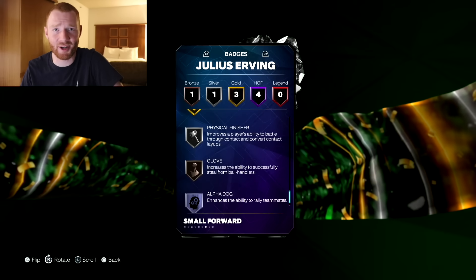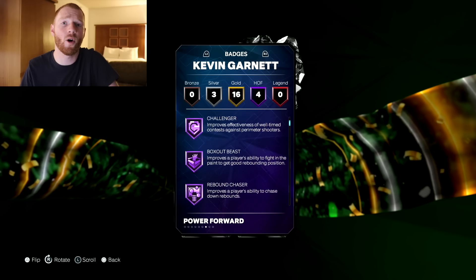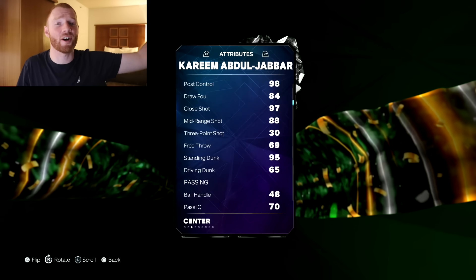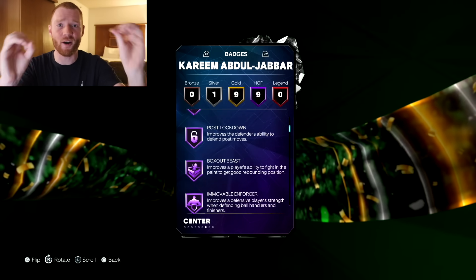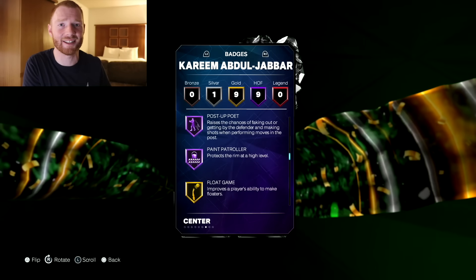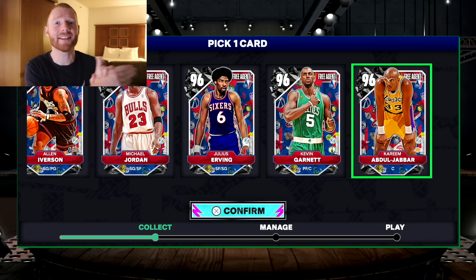Then next up we have Kevin Garnett — this card looked pretty good all around, but not too amazing, with four Hall of Fame badges and some very good defensive ones. And then finally we had Kareem Abdul-Jabbar. This card shocked me because yes, he only had a 33 three ball, but his stats looked amazing. And to make him even crazier, he had nine Hall of Fame badges — so many more than what we've seen before. So from this historic pack, I decided to pick none other than Kareem.